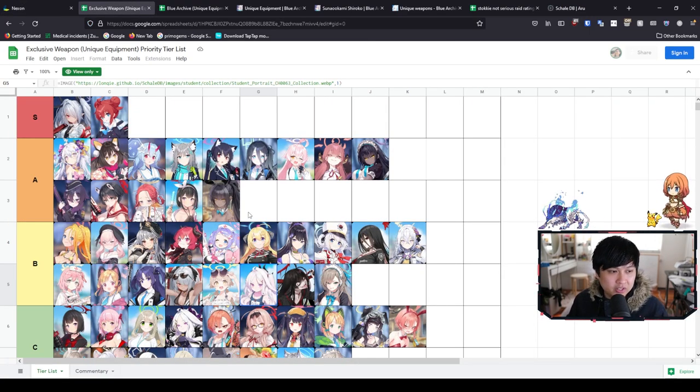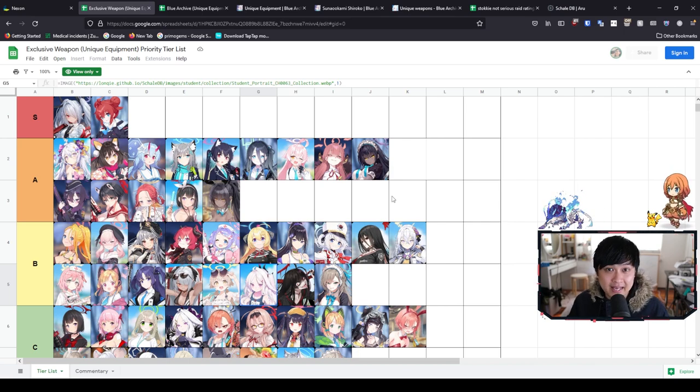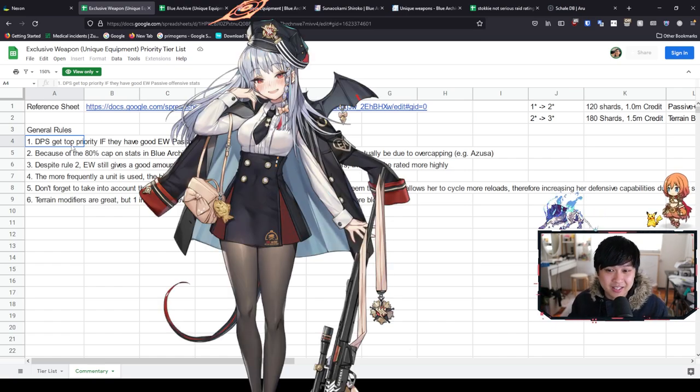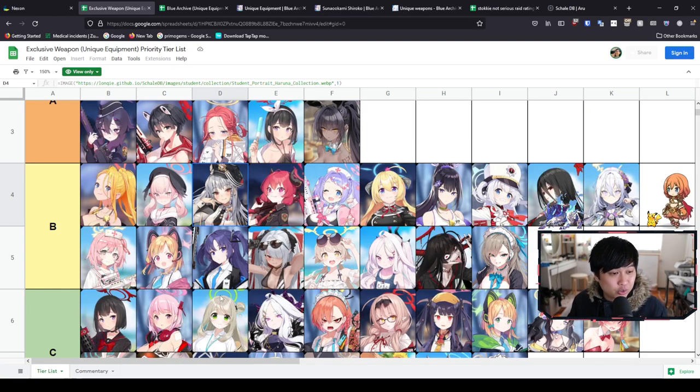I want to talk about this tier list, which isn't actually 100% complete because I've been working on it and haven't gotten much feedback yet. I have a bunch of commentary — essentially a bunch of different rules for how I formed this tier list. Starting with number one: DPS gets top priority if they have a good exclusive weapon passive with offensive stats. So if they're getting attack, crit rate, or crit damage. There are some cases where the character is getting a trash stat — for example, Haruna is a blue DPS, and her preferred stats would be attack, crit rate, crit damage. She's getting HP. Using that rule, you can see why I've bumped Haruna down to B.